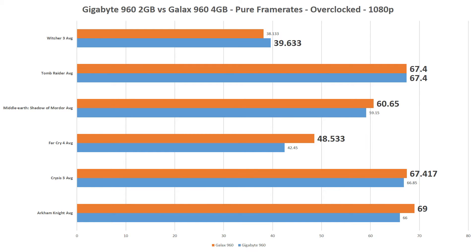The overclocking changes the story a bit, with the Gigabyte 960 being able to take the title in The Witcher 3 and keep the tie in Tomb Raider. The Galax 960 wins the rest of the games with its overclock usurping the Gigabyte.